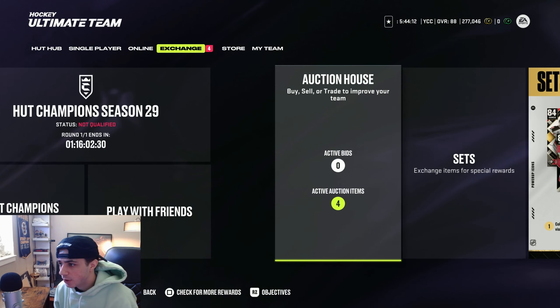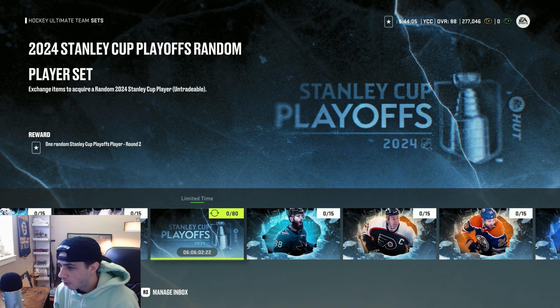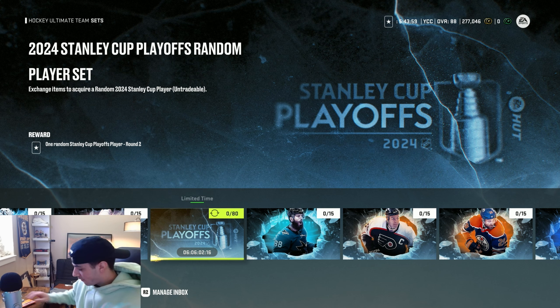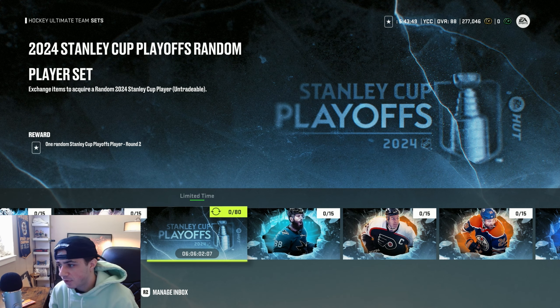These start at 92, so I assumed they'd be a little more than 70 collectibles to build one. It's actually 80 collectibles to build one — that's a pretty high value. If you're trading in 80 83s, it's going to be over 200k if each 83 is priced at like 3k. So keep that in mind, boys. It's definitely an expensive set.